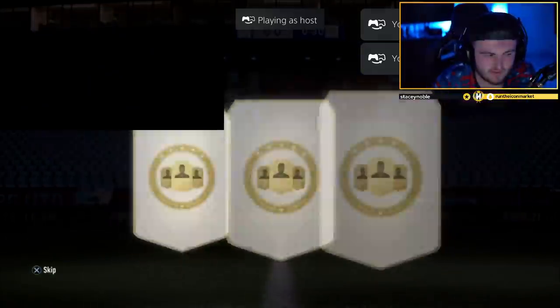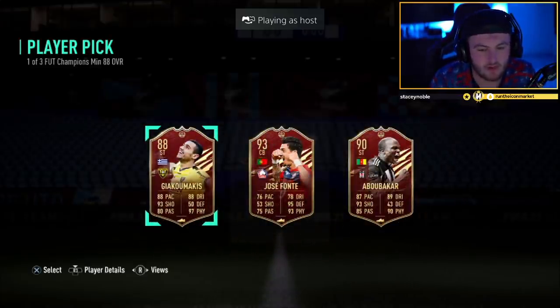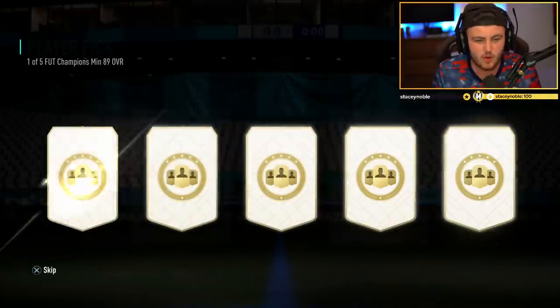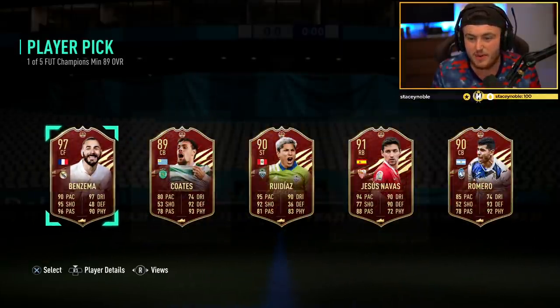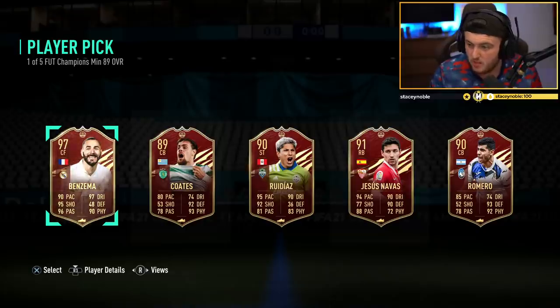Come on EA, give Horner something good now - he's a seven-win player pick. I thought that was someone better than Fonte - 93 rated fodder's not bad though, we'll take that. Was it worth it, was it worth the stress? 97 Benzema - that's not too bad, that's pretty decent, that's good fodder. I actually already have TOTS Benzema untradeable, but that's not bad, that's pretty good fodder.